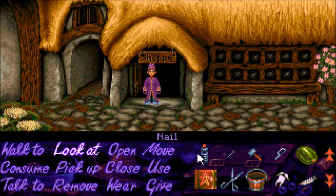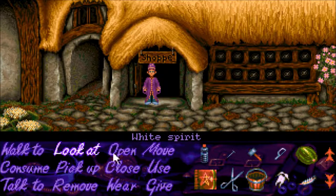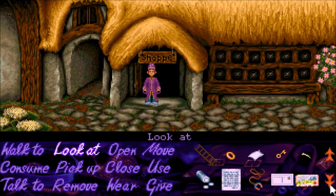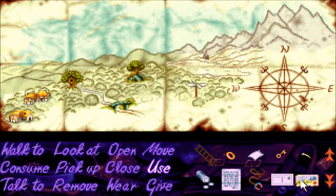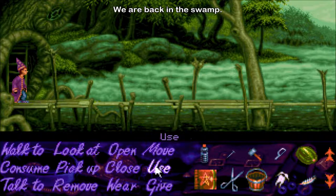So we have one — yeah, we have one. Look at that, it's a wood nail. A wood nail? That's good enough, maybe. That little creature is not going to be back, is she? I don't have any recollection of her going out — I guess she won't come back until we've done whatever we need. So we could probably use the hammer with the nail — use the hammer with the nail, or use the nail with the plank.